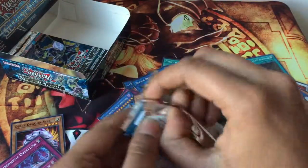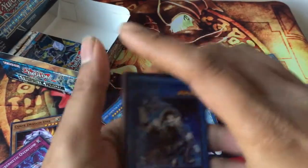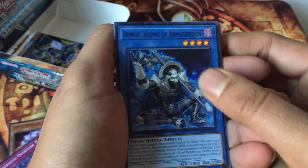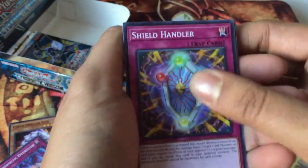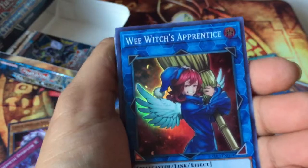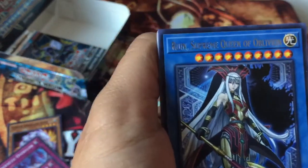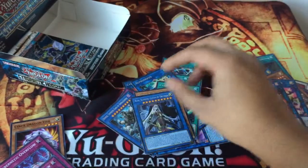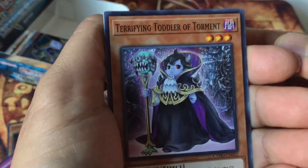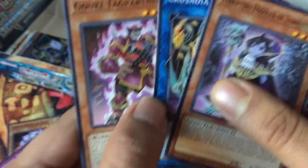So far we got two ultra rares and one secret rare. Come on, Cyber Dragons! Show me the goods. Demise Agent of Armageddon, Shield Handler, Crusadia Dracor, Beast Dragon Attack. Our super rare is Wee Witch's Apprentice, and our rare is Ruin Supreme Queen of Abelugia. Terrifying Toddler Torment, Crusadia Regulus, and Goki Tag Trainer.